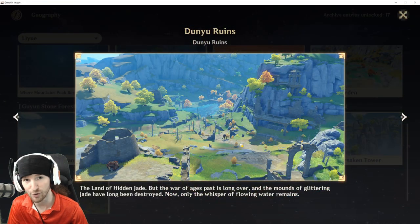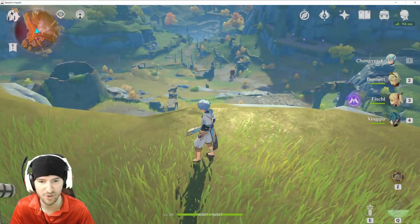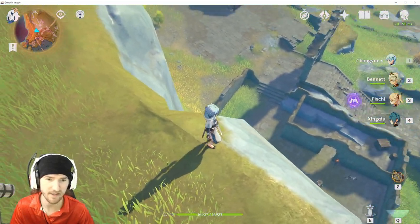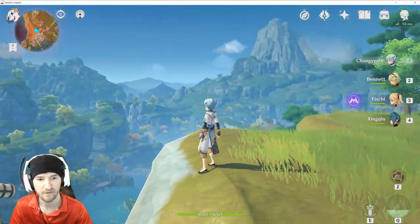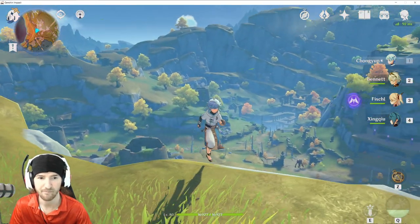Dunyu Ruins. This one should be located up on this top ridge overlooking all of this stuff. You've got guys down there, a flying dude there, a walker dude there, walking guy down there. We are literally up on the ridge. Map reference.